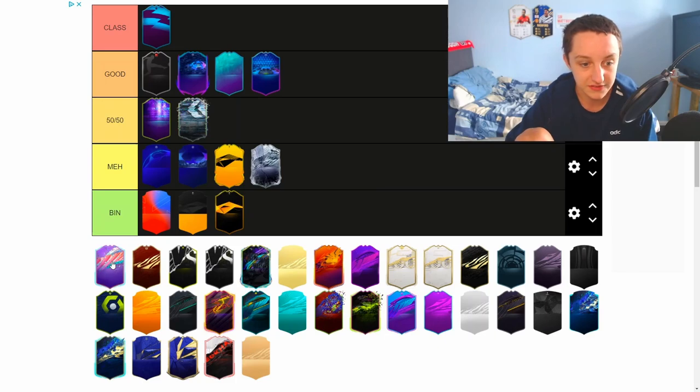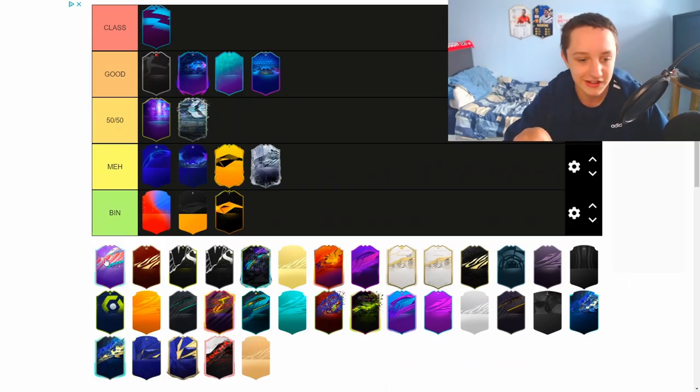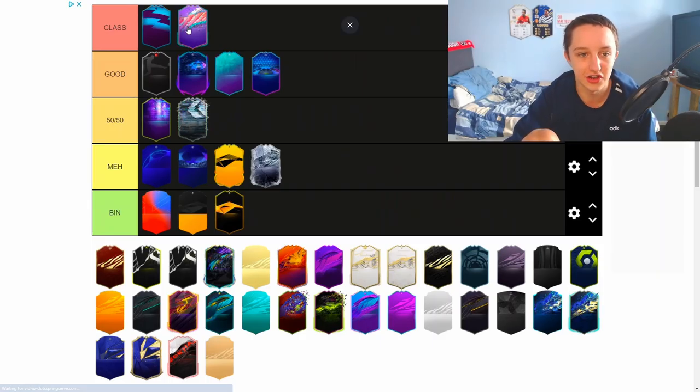Moving on. We've done Foot Birthday. Now this card design was different gravy, to be fair. This is one of my favourites for thumbnails as well, just because of how colourful it is. We've got a bit of purple, a bit of pink, a bit of red, a bit of everything. A bit of like birthday sprinkles. You know what? Screw it, lads. We're going class. The Foot Birthday card design is actually — mate, look at it.